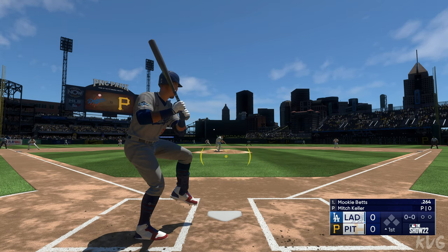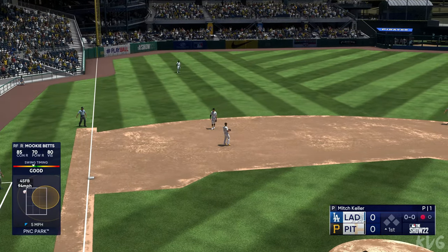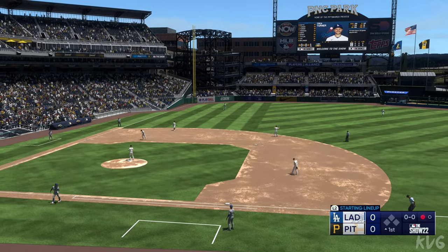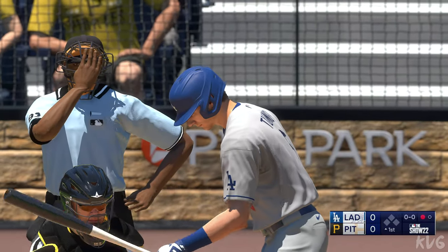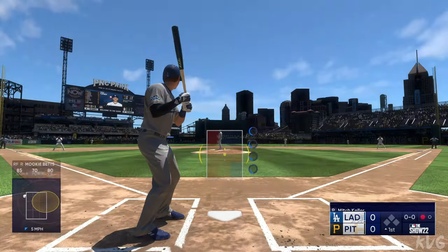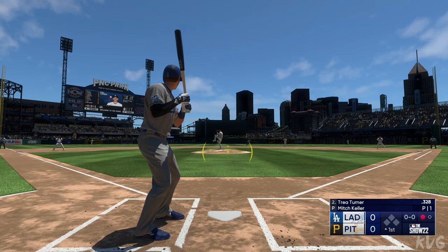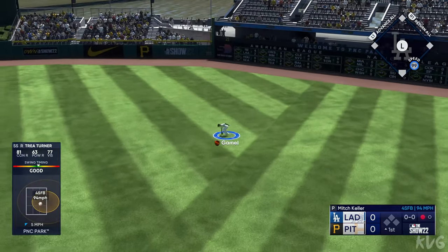The pitch — line drive, it's caught for the out. Batting second, the shortstop Trey Turner. Trey Turner steps to the plate for the Dodgers. This guy has turned into a beast. That one the other way and a base hit.